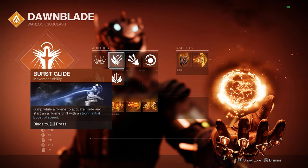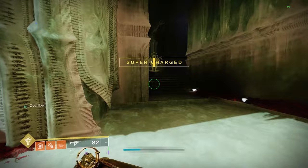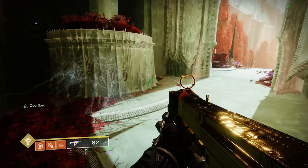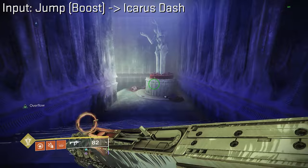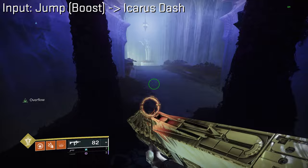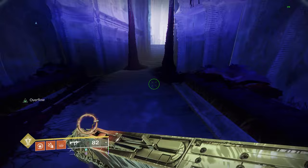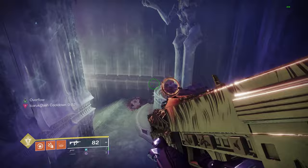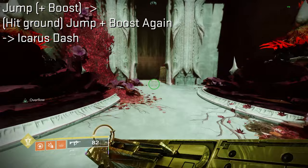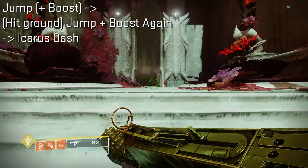To start off, you're going to want to be on burst glide — this is very important because you get a burst of momentum whenever you jump. You also need to be on Icarus Dash, obviously. To do this, it's very simple: just use your burst glide and then Icarus Dash in quick succession. You'll notice you get a quite nice burst of speed. You can also carry this out of the Icarus Dash into a glide to maintain momentum and chain it into jumps. The most optimal approach is to hit the ground, do a burst, and then do a dash.